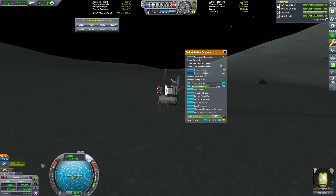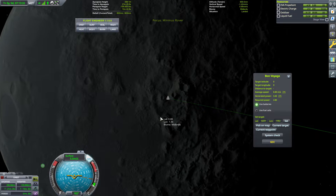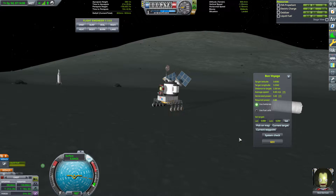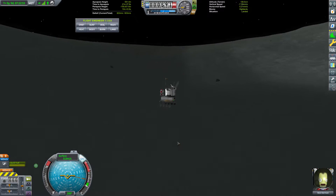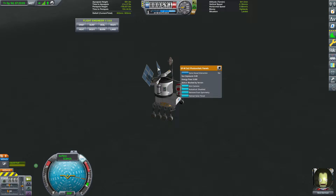We'll top up EVA propellant and go back to the rover. I'm going to use Bon Voyage — it's built into the Rove-Mate in this edition. We're just going to go to the next nearby biome. Bon Voyage will identify the biome for us, and I end up picking the middle of a Highlands crater, hoping it was pretty flat in there. Save your game before you activate Bon Voyage, in case the craft ends up in a strange position — the further you get from your starting position, the greater the chance of a strange orientation.